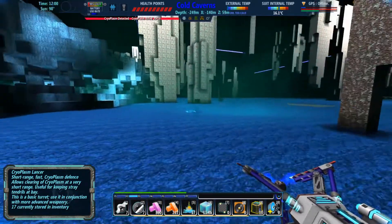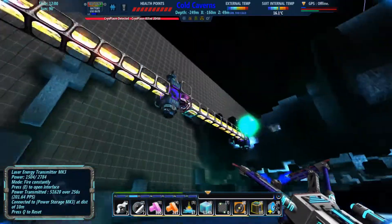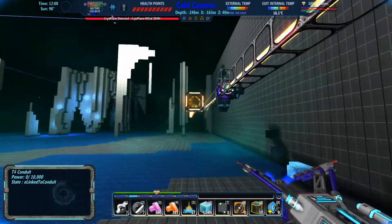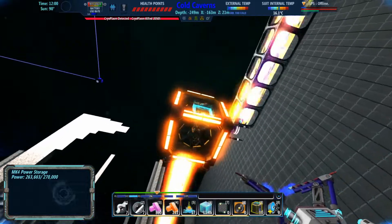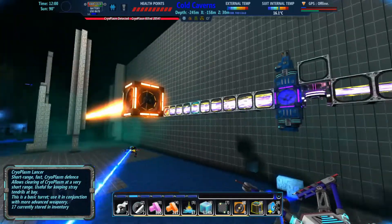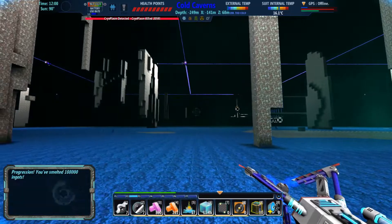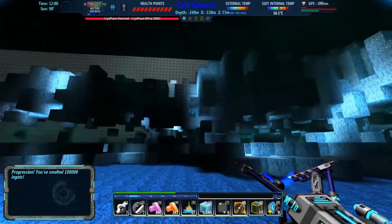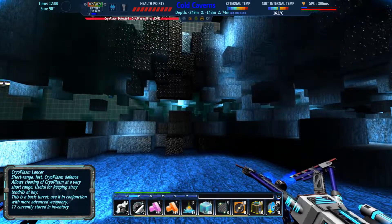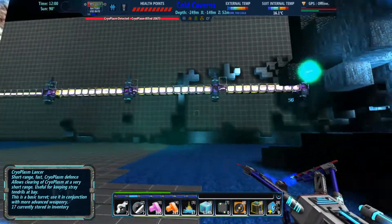I'm really just using this to kind of cut off this larger chunk, and then I'll attack that from probably this side over here. I'll build something temporary to come out here and bust through everything that's left. But this whole structure will probably end up getting taken down, because this battery is here due to the 128-block limit. And I need to put another battery that goes in line with the C5 — I'm not sure exactly where that line is, but it's probably somewhere in the middle here.